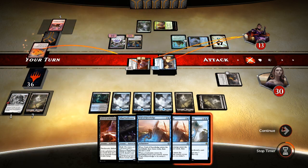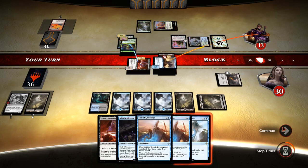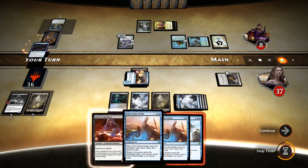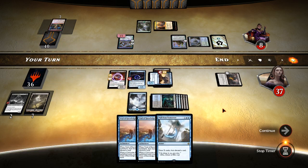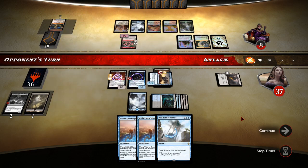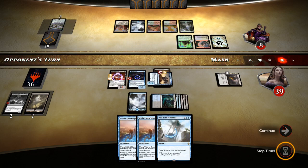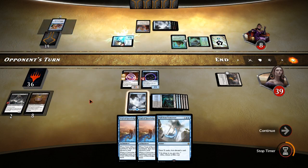Magma Spray. Let's put these creatures out. We've got Pull from Tomorrow. Confiscation Coup — he's taking our thing. It's getting rid of the cartouche though.